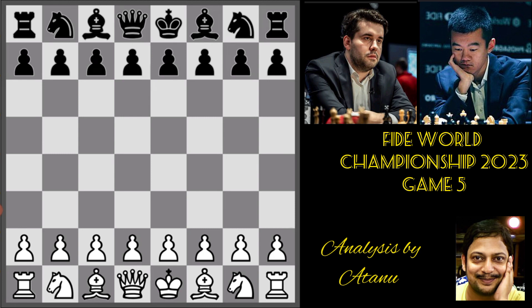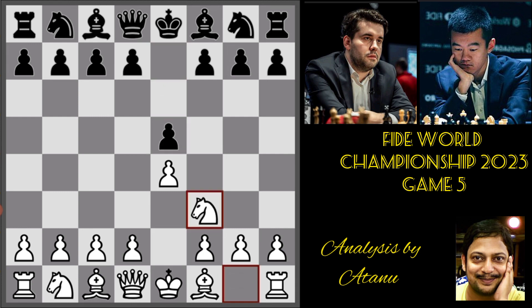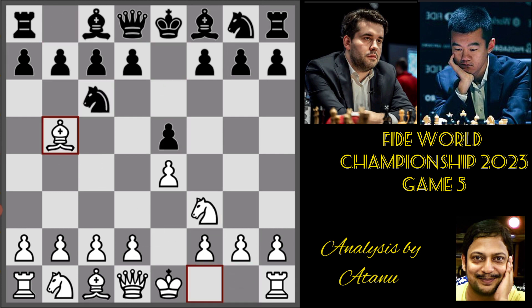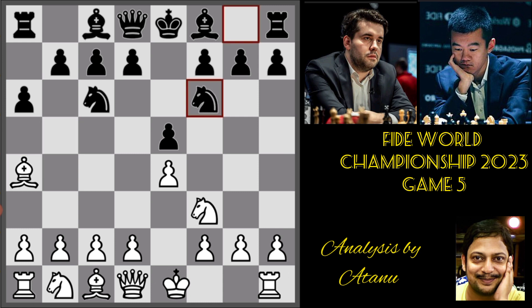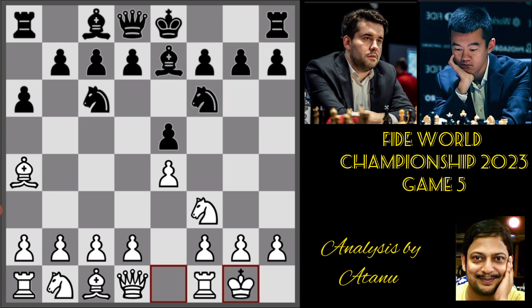White started with his favourite move e4 and after e5, we have the Ruy Lopez opening, which we had in the first game of this match. Black played a6, White played Bishop a4, Black Knight f6, White castled, Bishop e7. And now we have the first deviation from the first game.